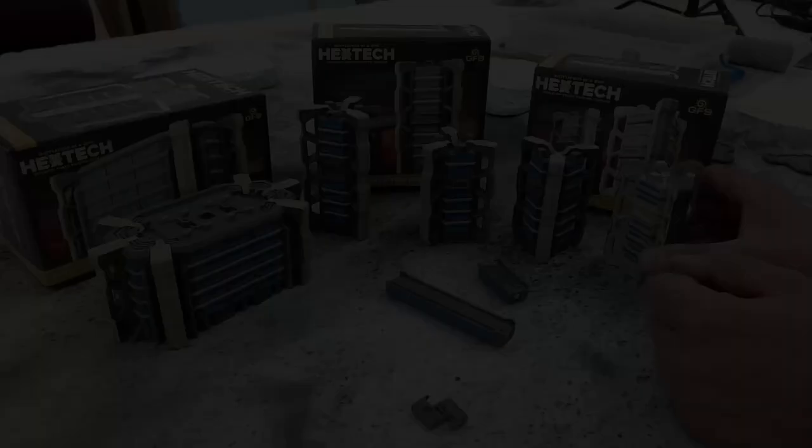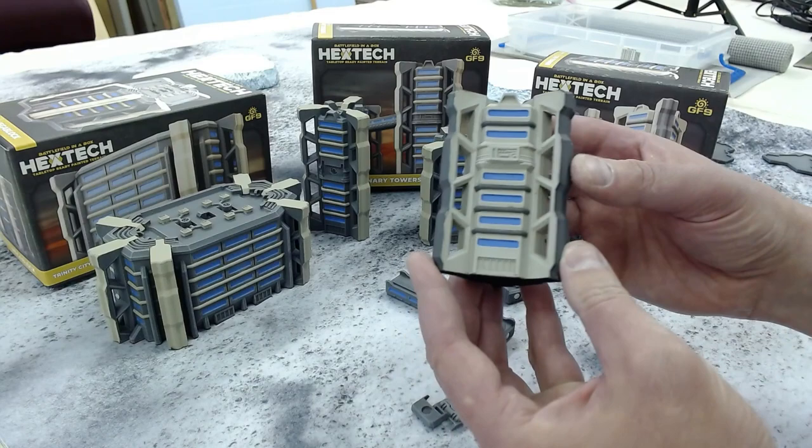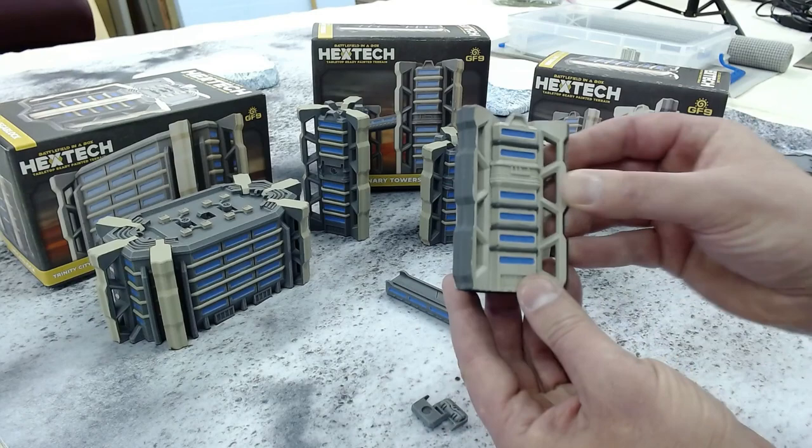Today we're reviewing three buildings. First of all, the tri-tower. These are some really awesome towers. They come in both tan and gray. Windows are all pre-painted — everything's pre-painted on these miniatures. They've got a nice heavy weight to them, so that's really nice on the tabletop. It doesn't slip. The bottom has some felt on it, and they come with bases to fit easily on a hex map.